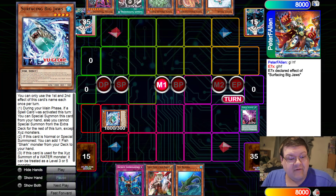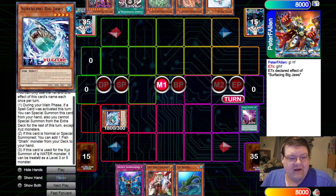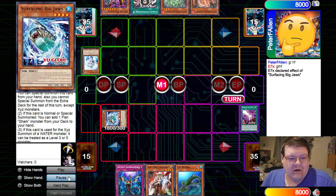Big Jaws — during your main phase, if a spell card was activated, you can special summon this card, which is free value. We're also locked in to Xyz, not like we weren't before. And then on normal or special summon, you can add a Fish or Shark monster from your deck to your hand. And then you can treat this as a level 3 or 5 for an Xyz summon.